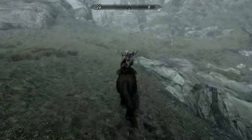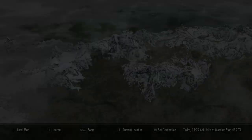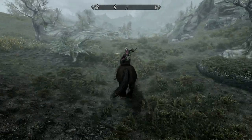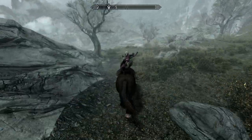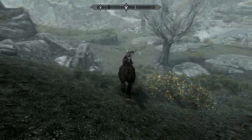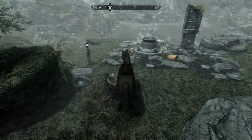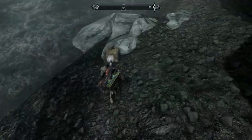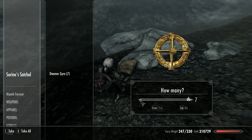That's a bit annoying, I've got two mission markers up there. Let's have a quick peek and see where we are. Heading in the right direction — that's good. And here she is! That wasn't too difficult, to be fair. First thing you want to do is quickly run down here, jump down and grab a Dwarven Gyro out of a satchel.